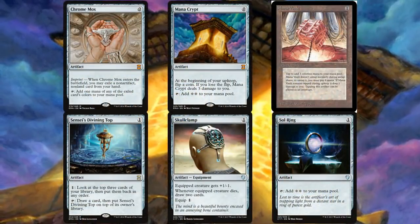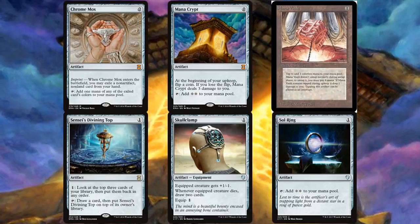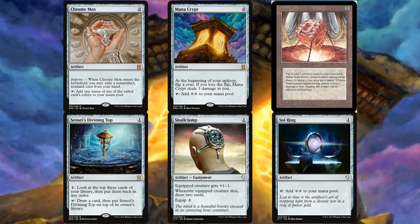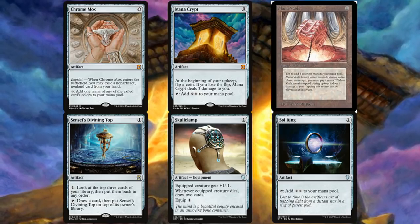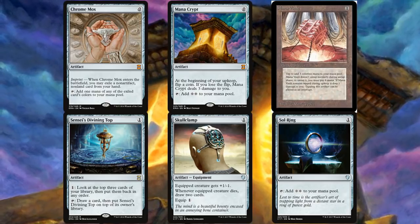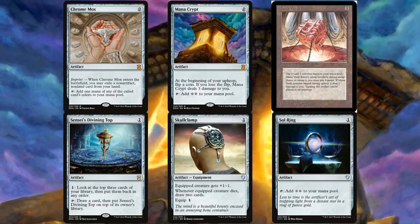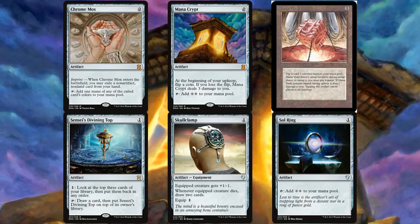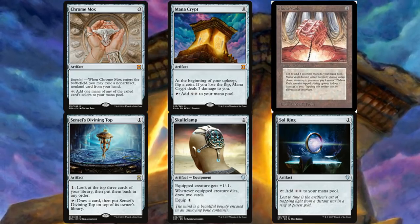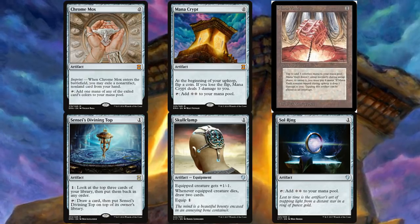Moving on to our artifacts — a very important part of the deck. We have Chrome Mox and Mana Crypt, the two zero-CMC cards we want to transmute Tolaria West to get. Chrome Mox provides colored mana; not every card is valuable in hand so we're happy to imprint one. Mana Crypt is one of the best cards in the format — effectively two mana for zero at the cost of damage. Mana Vault taps for three but doesn't untap unless you pay four. Sensei's Divining Top lets us set up the top of our deck.